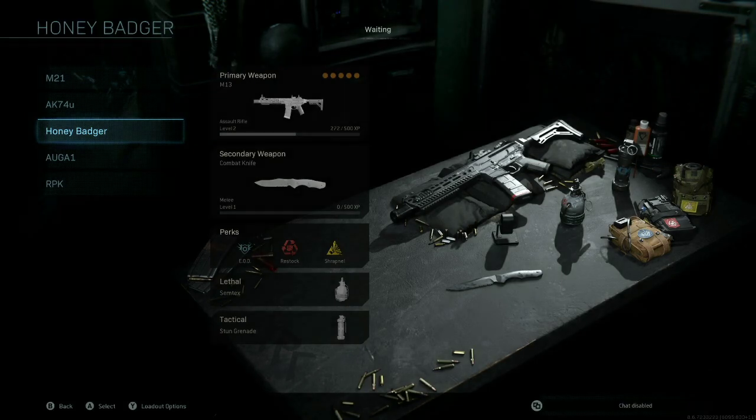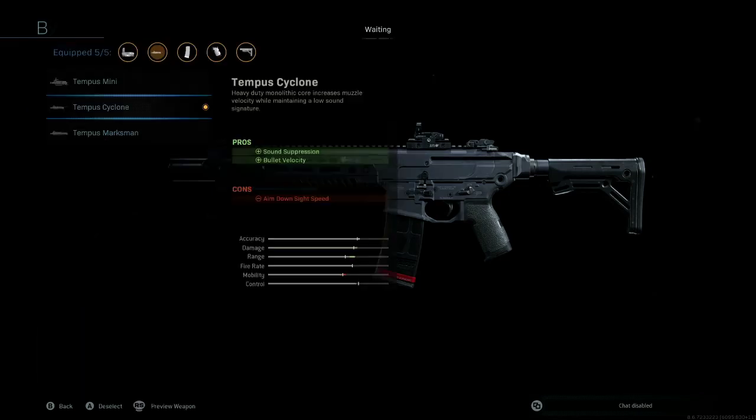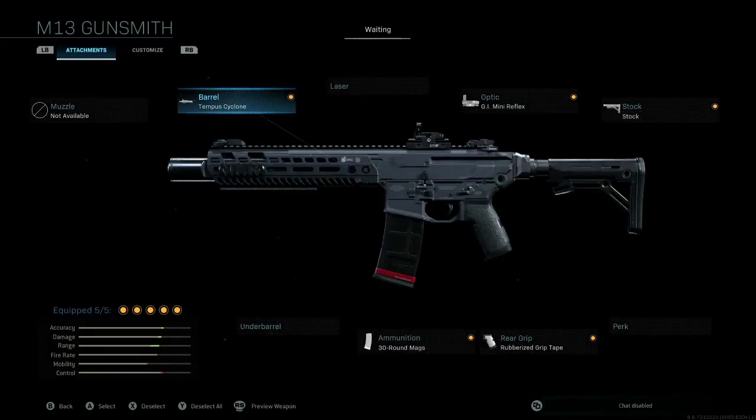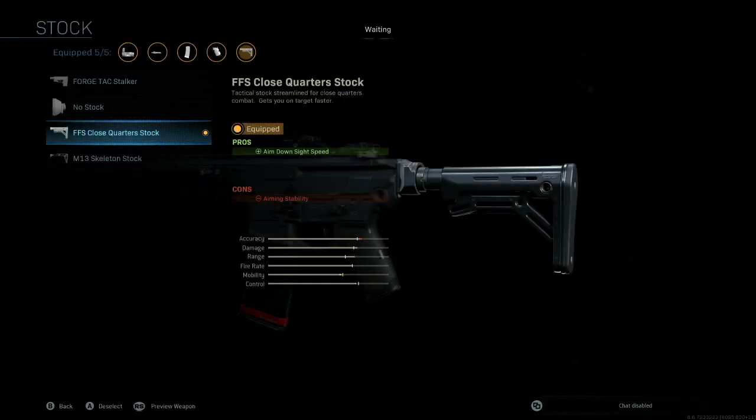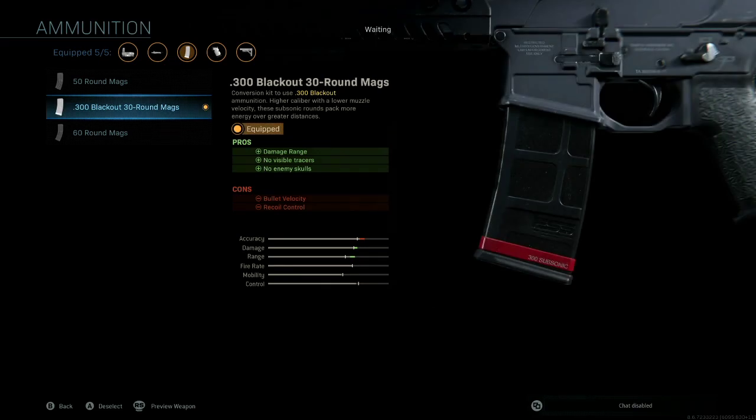The next weapon on our list is going to be the legendary Honey Badger. This is going to be based off the M13 assault rifle. We're going to change the barrel to the Tempest Cyclone, which has an integrated silencer. You're going to throw your favorite sight on there, as well as the FFS close quarters stock. Then under the ammunition, we're going to do the conversion kit to 300 blackout, which has a 30 round mag.